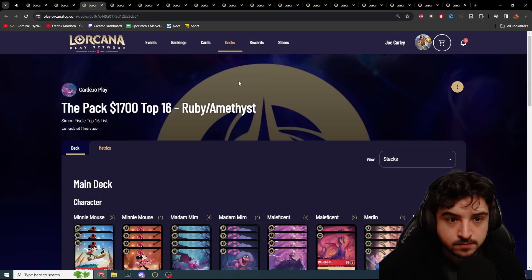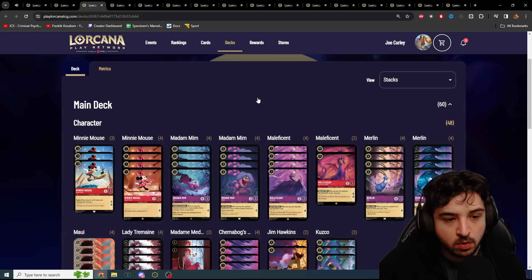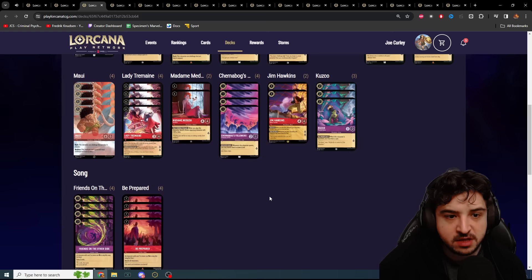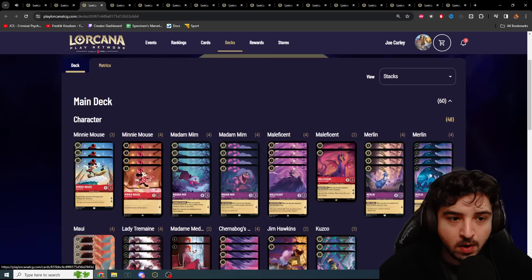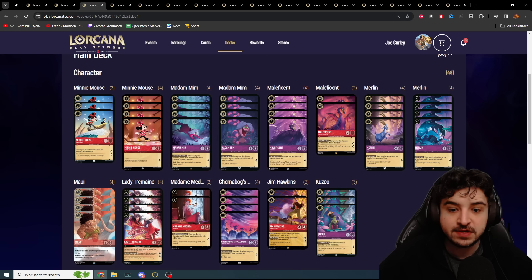Up next we have Simon Isil, also on Ruby Amethyst. This one has three copies of Mini, the full bounce package, two Jim Hawkins — so we're expecting to see four locations, and indeed we do. We see Be Prepared and Friends, four copies of Lady Tremaine in this one, which is interesting — a card I'm a big fan of and excited to see coming back into the mixer. You can see the core of the deck is pretty similar, but you can be more flexible with your options. Now we're in Set 3, there are so many good cards that it's more difficult to build a refined list.